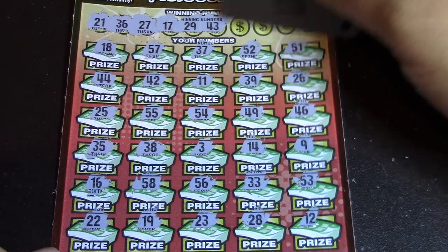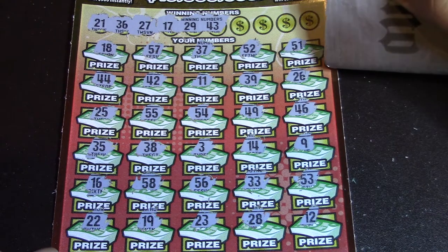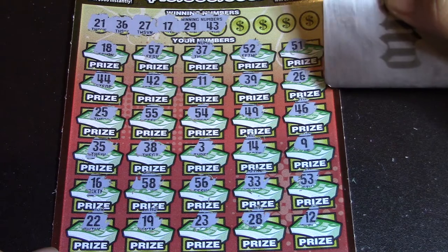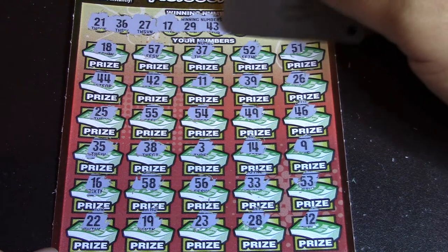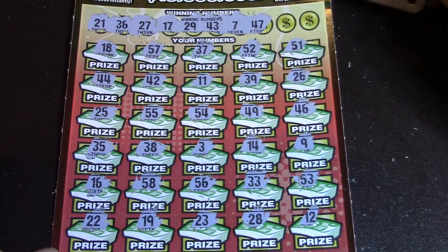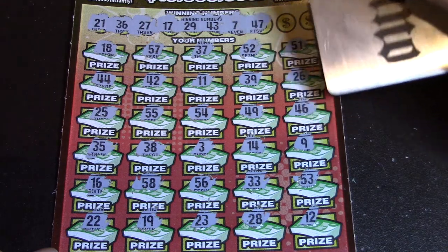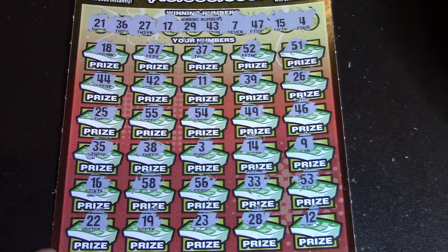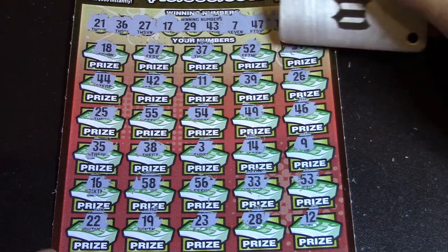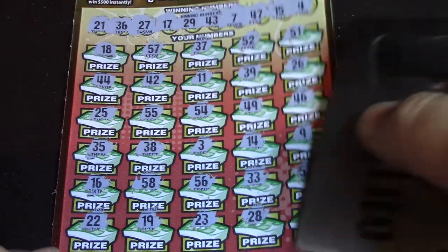Next part we have a 29 and a 43 — no and no. Then 7 and a 47 — no and no, since we just looked for 17 and 27 and had neither. We had 15 and a 45 — nothing there either. Looks like nothing on that ticket. Let's go on to ticket number 11.